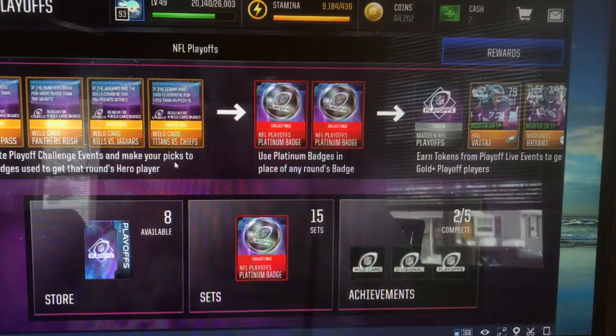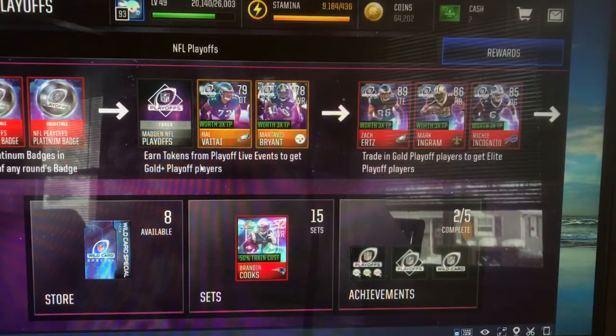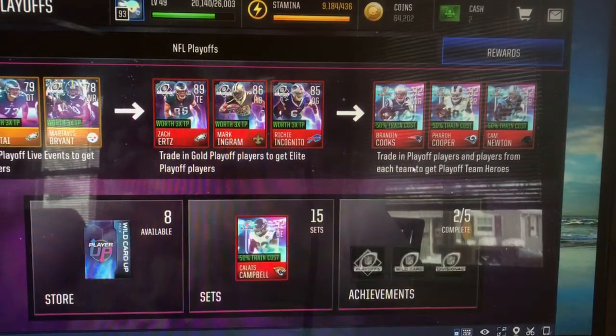Complete playoff challenge events and make your picks to earn badges to use to get that hero player. Use platinum badges in place of any round badge. Earn team tokens from playoff live events to get gold plus players. Trade in gold players to get elite playoffs. You can trade in playoff players and players from each team to get playoff team heroes.